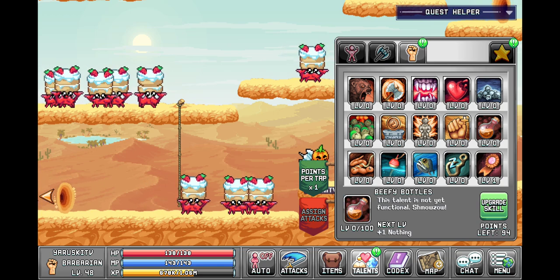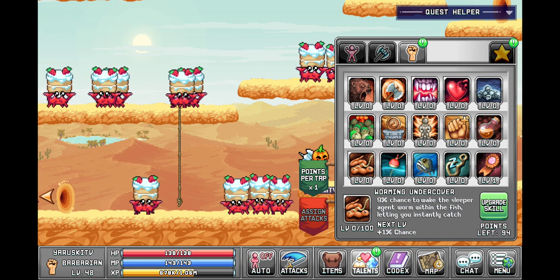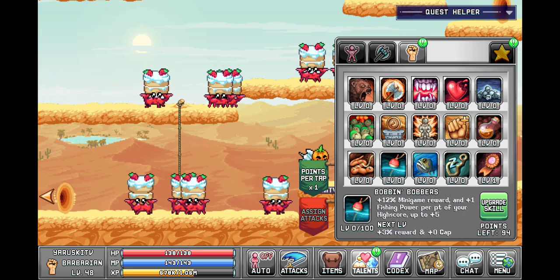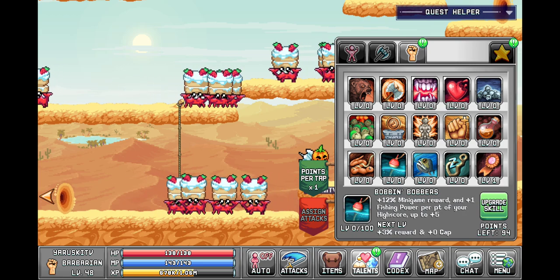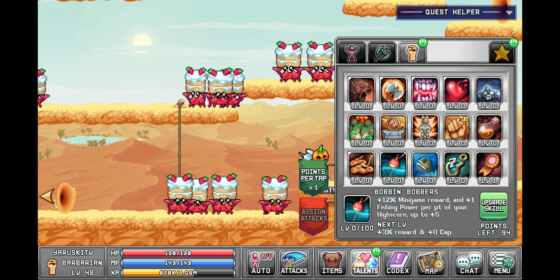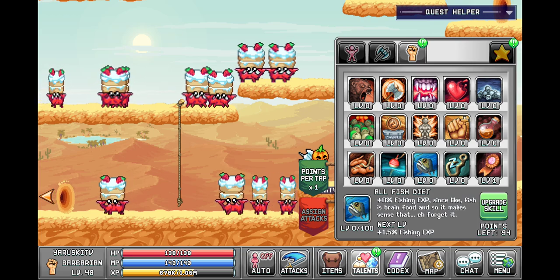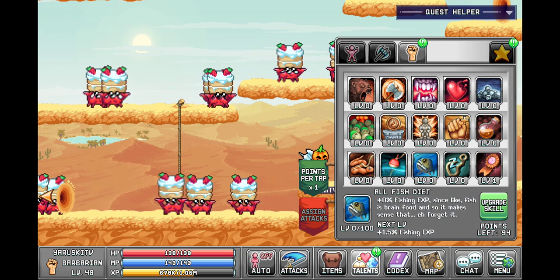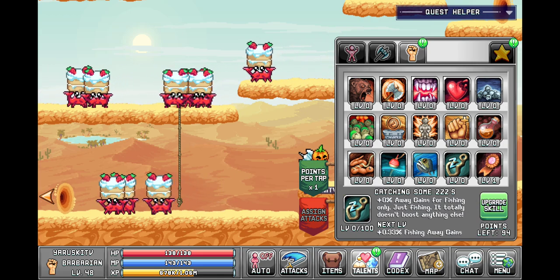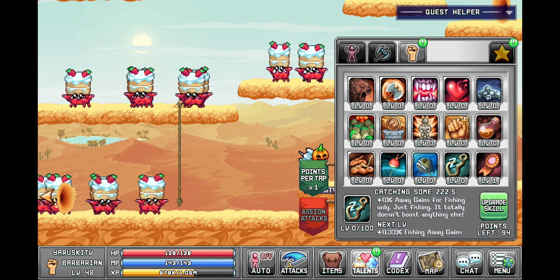Beefy Bottles: this talent is not yet functional. Warming Undercover: percent chance to wake the sleeper agent worm within the fish, letting you instantly catch. Bob and Bobbers: percent minigame reward and plus fishing power per point of your high score, up to plus 5. All Fish Diet: plus percent Fishing XP since fish is brain food — forget it. Catching Some Z's: plus percent away gains for fishing only — just fishing, it totally doesn't boost anything else.